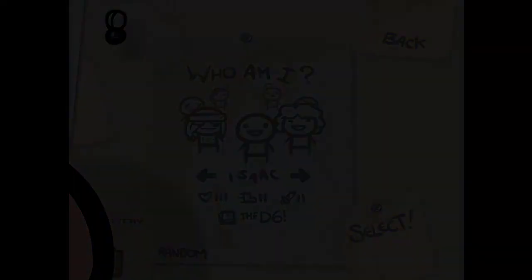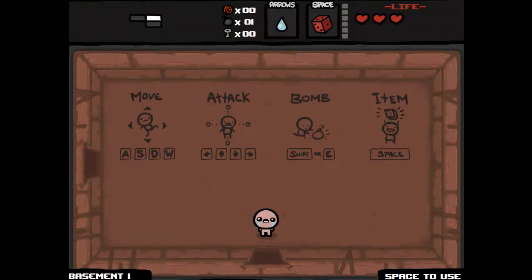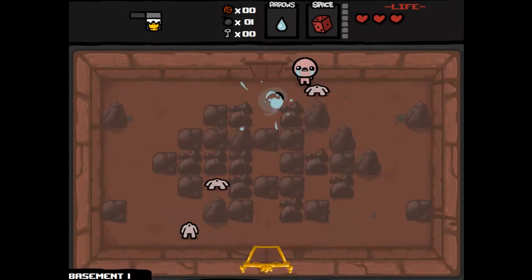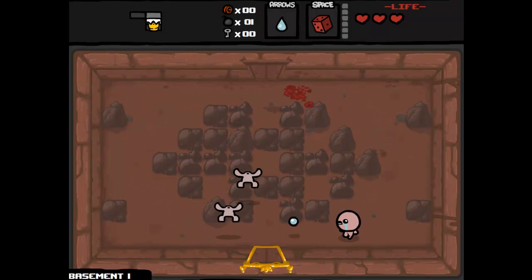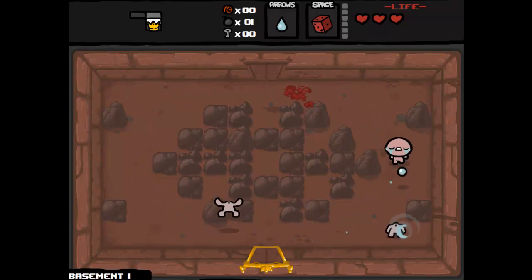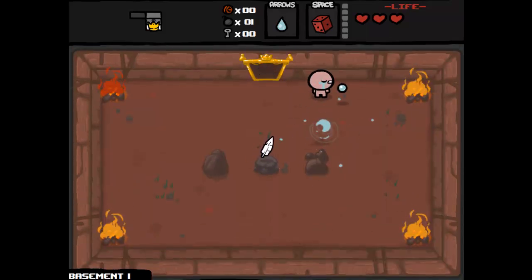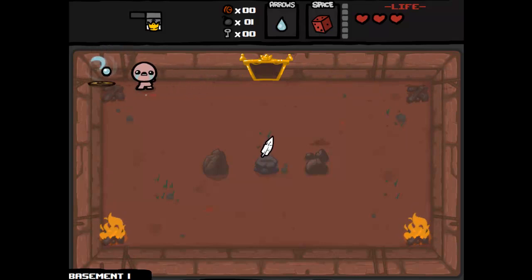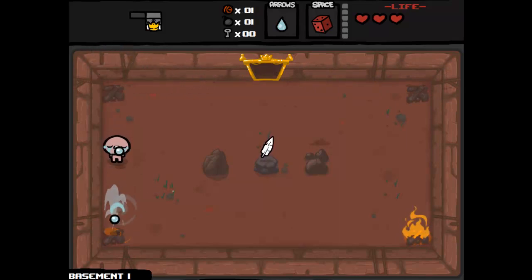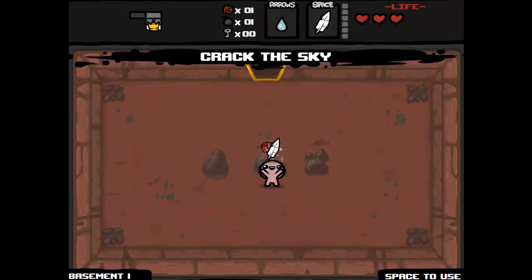We're going to play as Isaac and we'll see how random it is. The first one is the basement. When you do play, the levels that you go to are completely random. So after the basement, we have an opportunity to go to a different level. We get a feather, and there's also a different coloured fire in the corner.